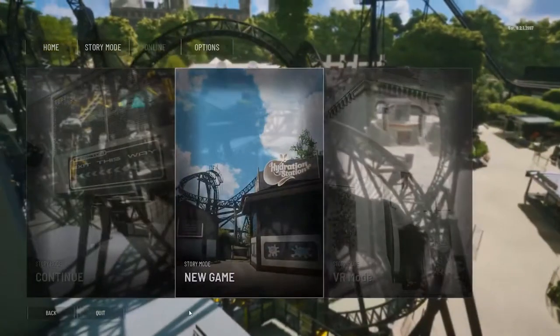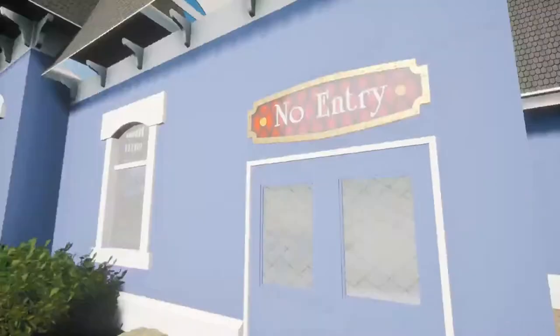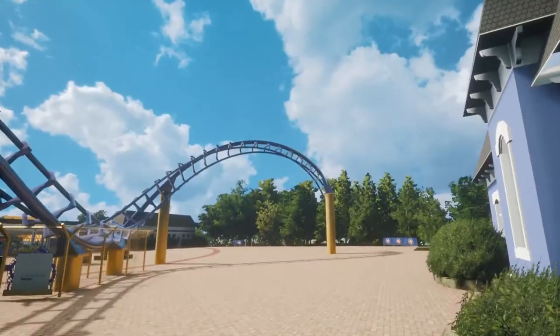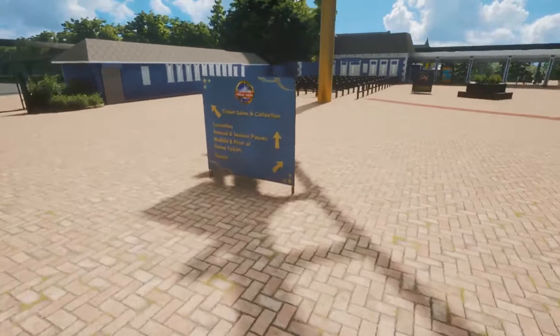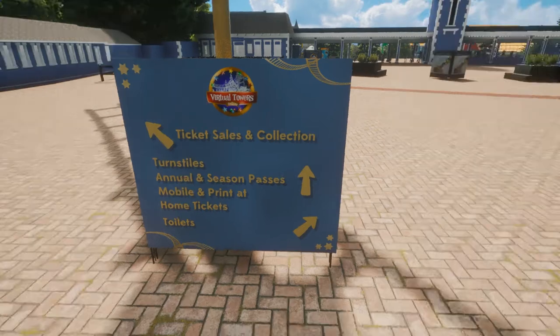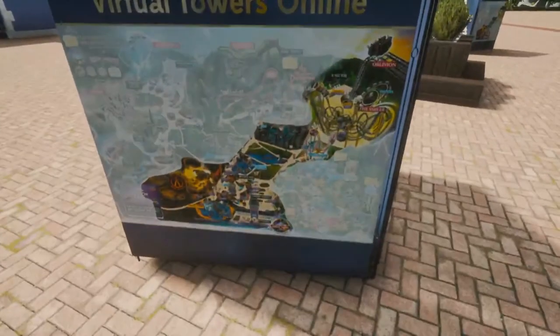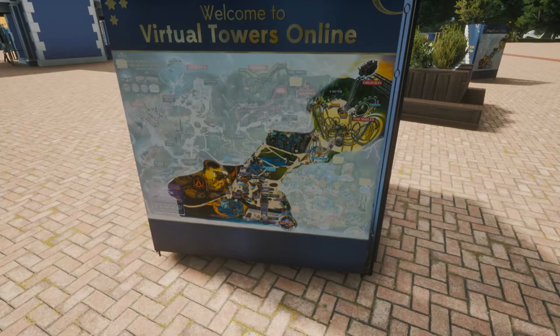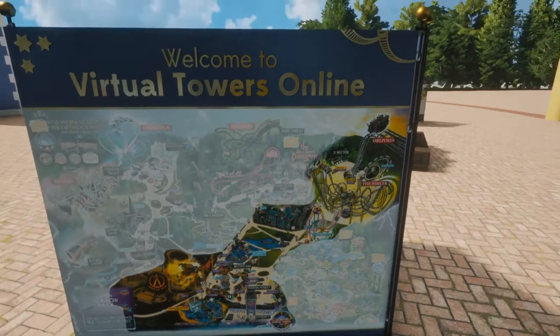So we click straight into story mode and start a new game. Here we are — the entrance to Alton Towers. I've been to Alton Towers a couple of times; we took Dan as well. This is just incredible already. When we first had the first update, we started inside the park and only had a couple of rides — Oblivion and Smiler. But now they've done a hell of a lot of updating. Here's the map — everything coloured in is what's been built, everything that isn't still needs to be built.